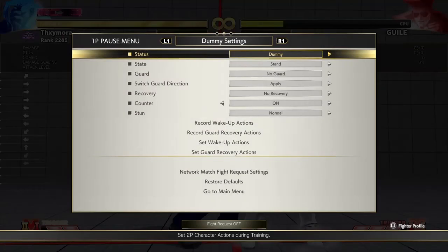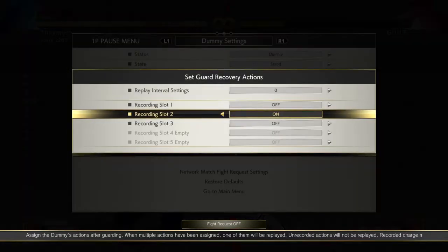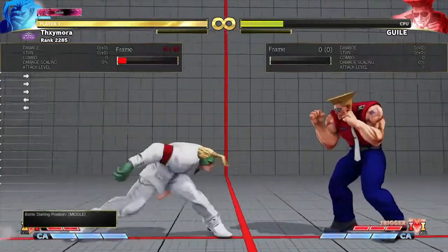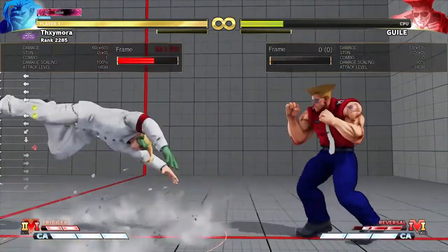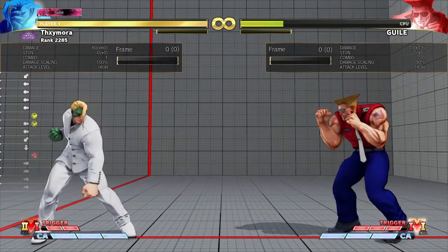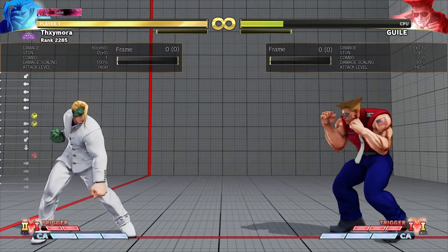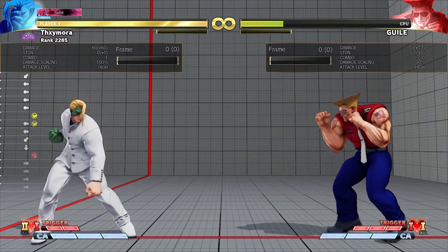So that is the very first tip. The second tip is when you are attacking Guile, a lot of Guile players will V-reversal. I would always recommend going for the quick rise here, because you want to stay closer to him. If you do a back rise, you are back to full screen again. The whole idea about why I don't want us to stay full screen is that when you are full screen versus Guile, he can do the V-skill boom and the light punch sonic boom, allowing him to move closer to you — and you don't want that, because Guile can be very oppressive once he is close to you.